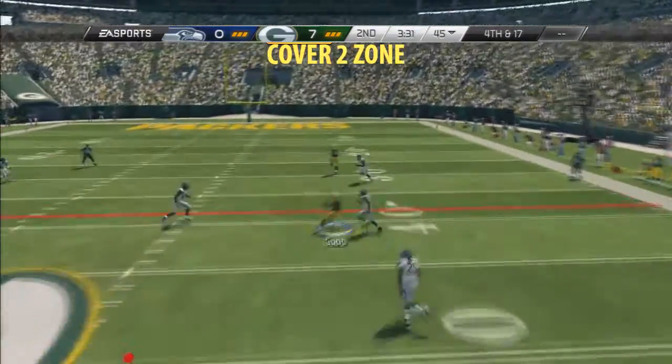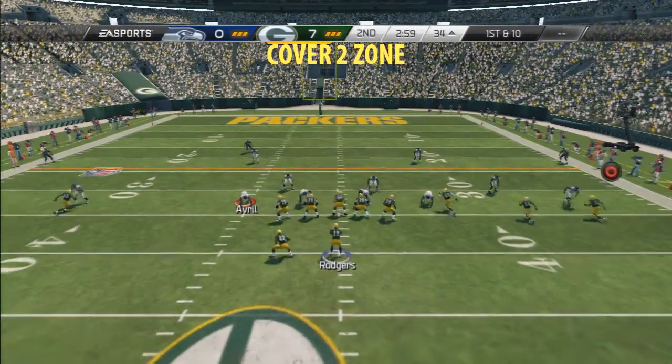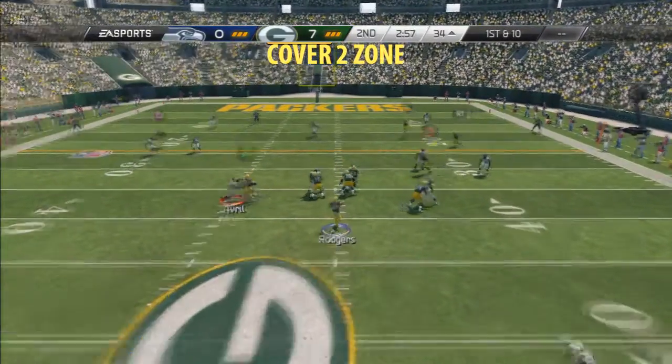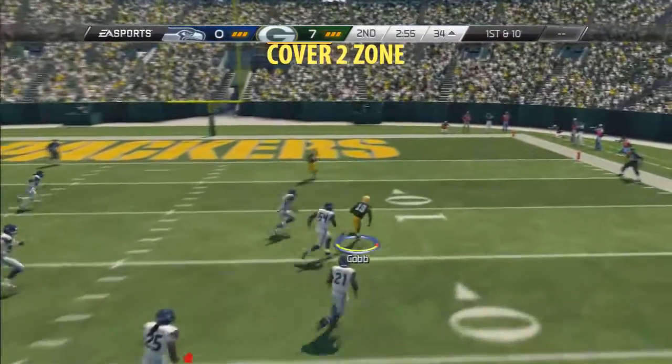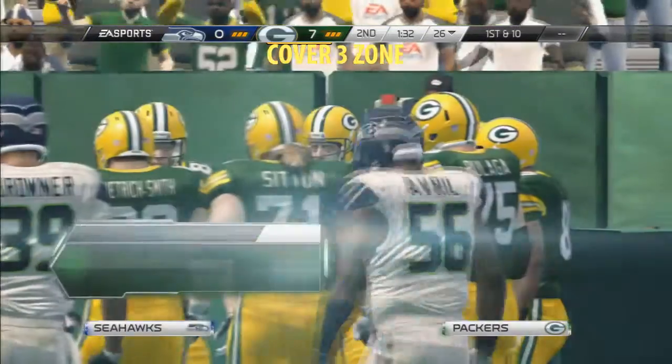Again, this is a cover 2 zone — that R1. Just wait until he's about to make that cut. Bullet pass lead to the inside and you should catch it. And this is against a cover 2 zone — see how R1 is just wide open and you're killing.